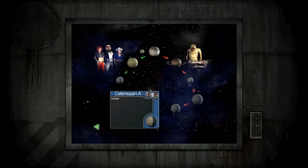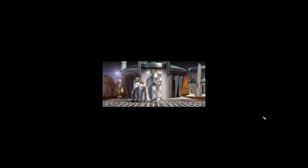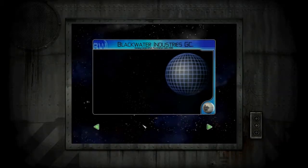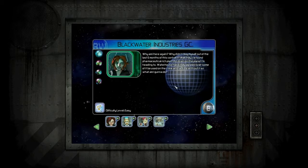The first mission on Cillianus is called Antidote. Let's take a look at it. Blackwater Industries — why am I here again? Why didn't I buy myself out of the last six months of this contract? Well, they found pharmaceutical-rich plant life down on the planet. I'm heading to Waterhouse, who has kindly agreed to let some of it be used on the crew, who will die without it.